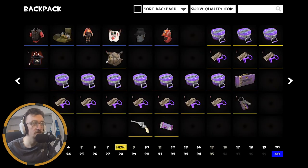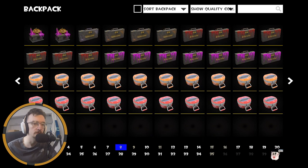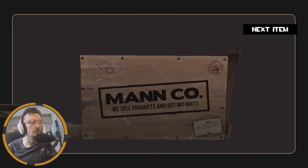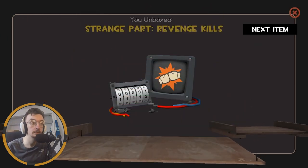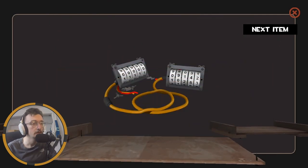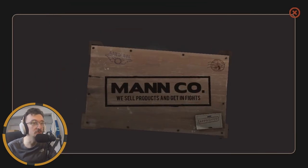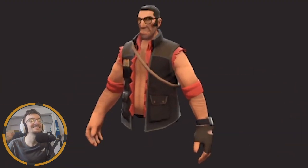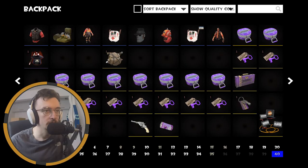Our first dupe, but it is a strange, so that's something I guess. Number eight - multiple items. Strange Part: Revenge Kills - that's quite cool actually. Transfer tool as well. And we got the Buff Sniper! That's what it's all about - the buffs. I don't care about anything else. The Buff Sniper is where it's at. I'm happy with that. I wanted the Buff Sniper and I finally got it.